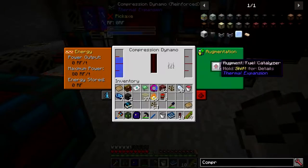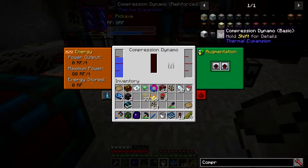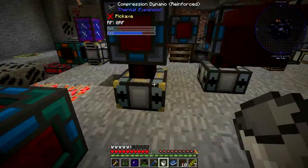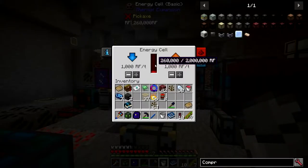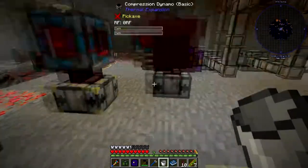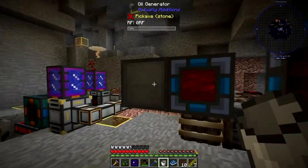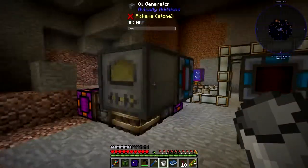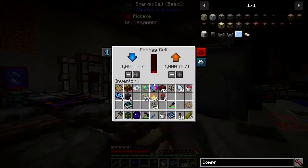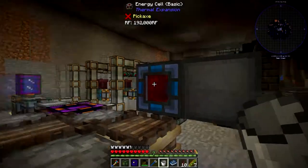If you put it in here with two fuel upgrades - there are some specializations for compression but it is for refined fuel - if you put these two in here and put a bucket of canola in here, you will get 260,000 RF. The thing about this is you can't upgrade these - it will always produce 80. It'll always produce 920 RF per tick.